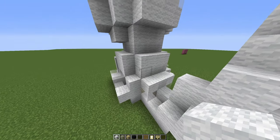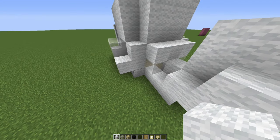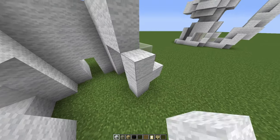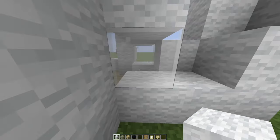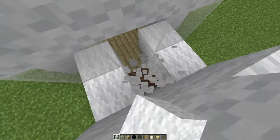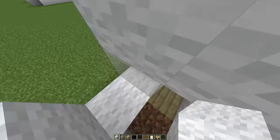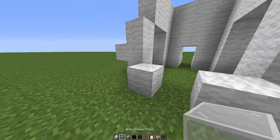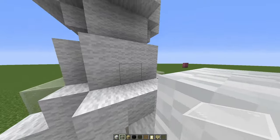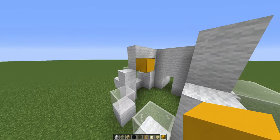Looking at this back layer here, we've got one block already added and we've got another three here, so let's pop those in on either side. From this block we've already added, we're going to do one, two and three there and the same on the other side. At the back there is a gap — we're going to do two wool blocks, two glass blocks and leave a double height space in the middle. Above that, for the last part of the body, we've got six white blocks. We'll place a temporary block and in front of that place our six white wool.